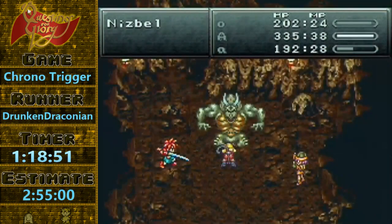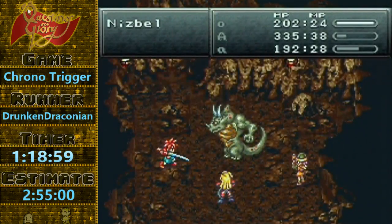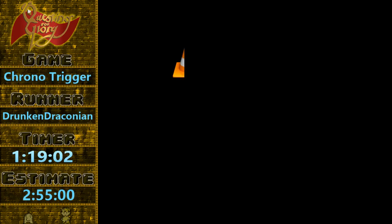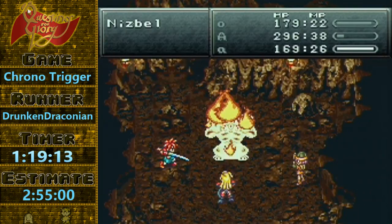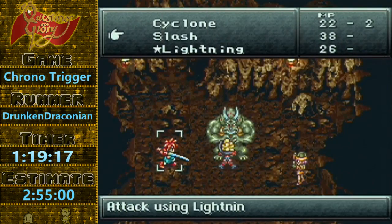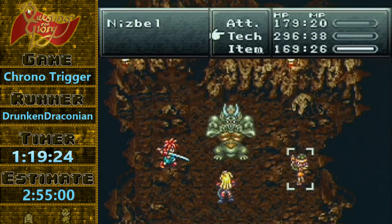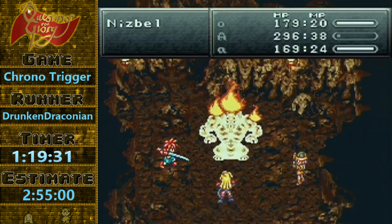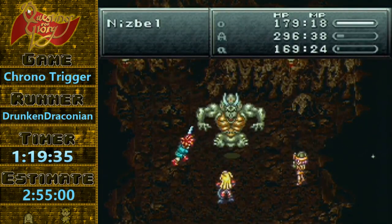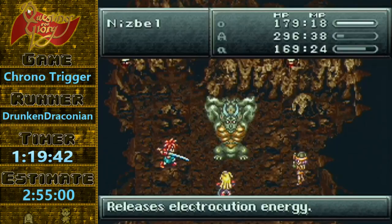Ayla's going to crit again. And then he's going to release his energy. So if we do this exactly right, then we should skip another energy release. So we wait here on Chrono's turn — that's to set up this next turn where Ayla's going to crit, Luka's going to get a chance to input a fire, and then Chrono can sneak in a slash right here as his menu pops up during the animation. Just barely missed it — not the end of the world.